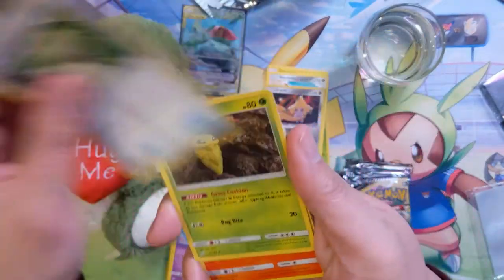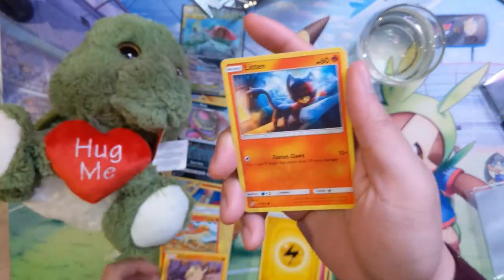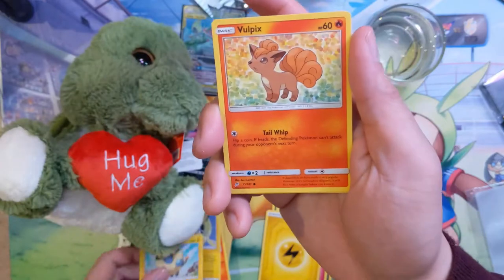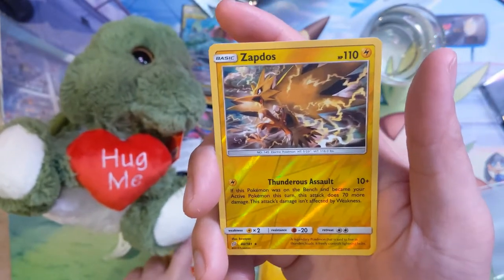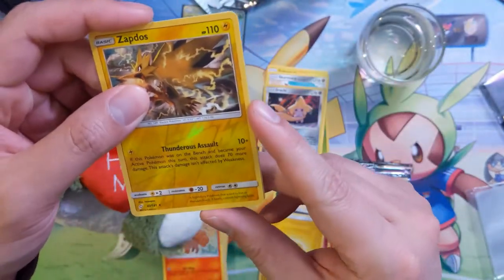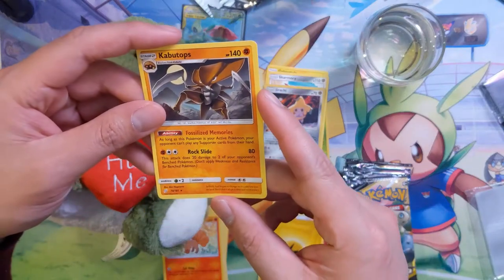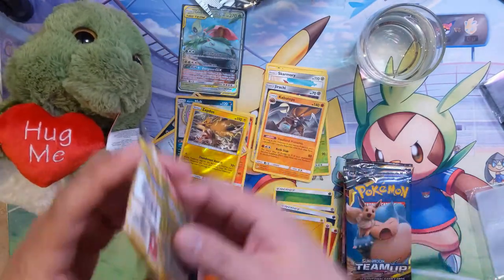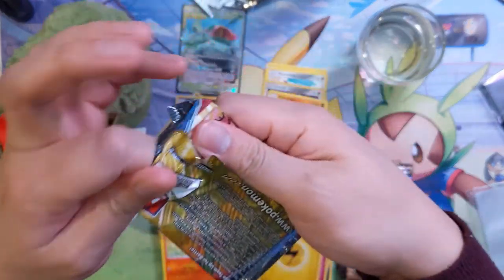If you guys play the online game and are interested in obtaining code cards, just let me know in a comment below and I can send one to you — same thing on Instagram, shoot me a message. For this pack we have a Mareep and Vulpix. The reverse is — oh — a Zapdos. Of the legendary birds, I think Zapdos has the coolest art and the Pokemon itself seems pretty strong. Then a Kabutops — the Fossilized Memories ability can't use supporter cards, which is quite restricting in this meta. The Rock Slide attack requires a fighting energy and double colorless, so for a stage two I'm not sure.